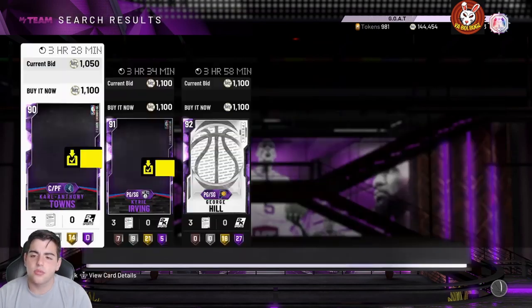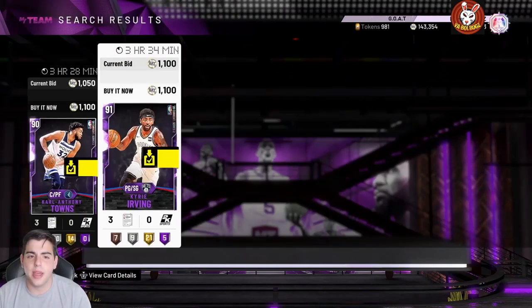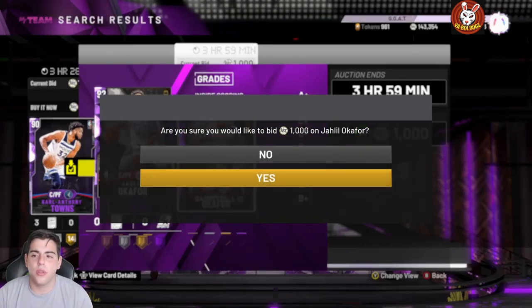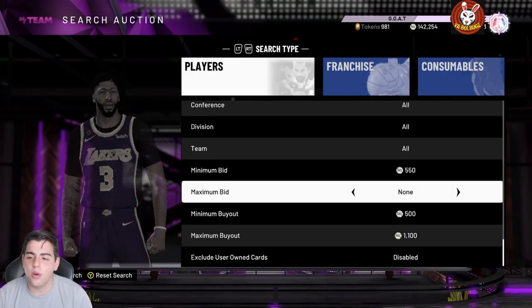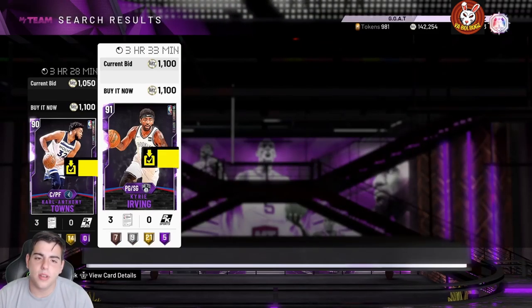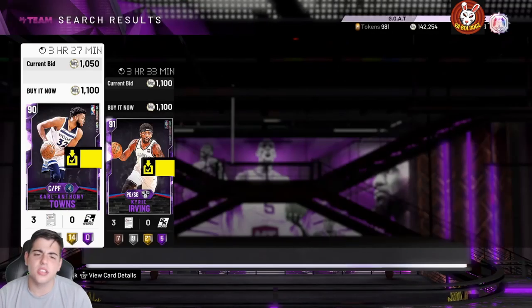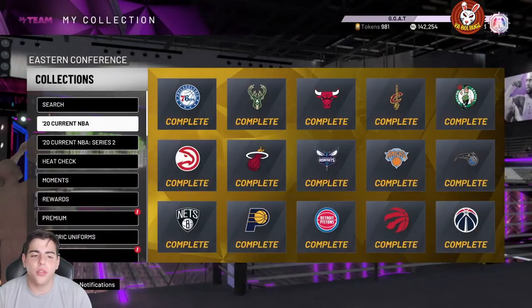I don't know why this one's still deadly, but it's the amethyst filter at 1,100. You can get a lot of these cards dirt cheap, and honestly a lot of amethysts go for 2,000 to 3,000 MT. If you want to make MT fast — 500 MT here, 1,000 MT there — it's a very good filter. There are a lot of solid snipe options here.